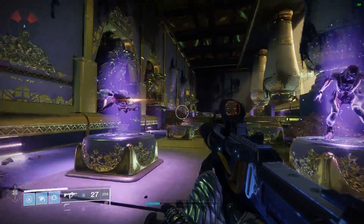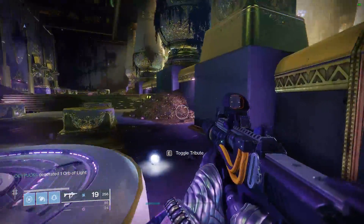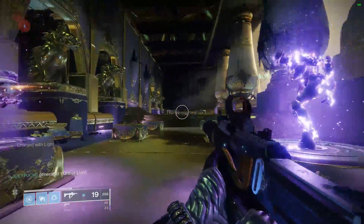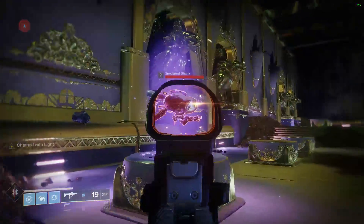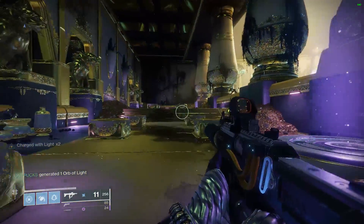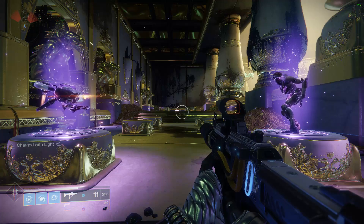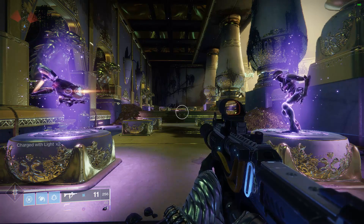So to demonstrate: there's an orb. I pick it up and I get one Charged with Light. Do it again — two Charged with Light. So one orb equals one stack of Charged with Light. I don't have any other mods going on here, so I can't get higher than x2.